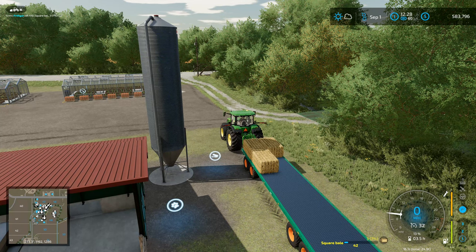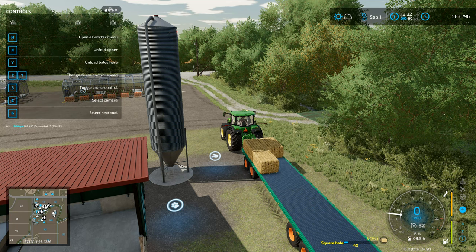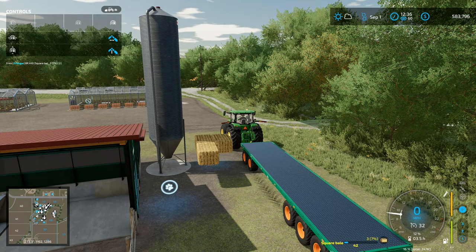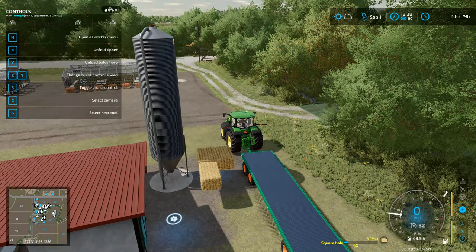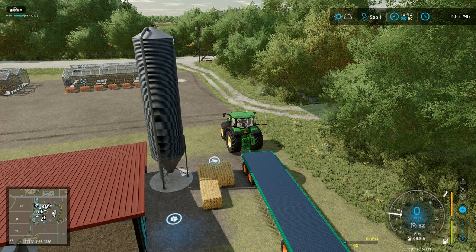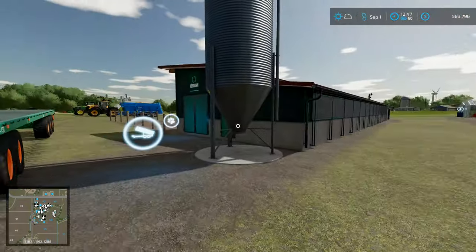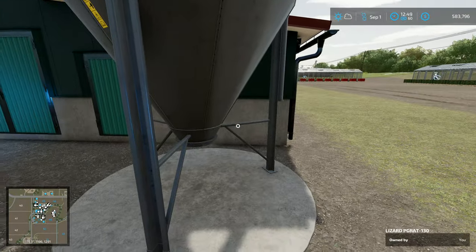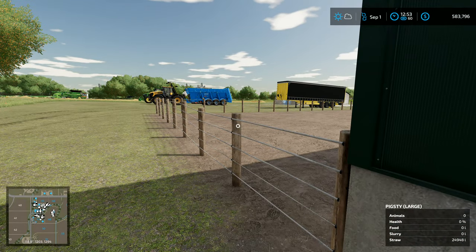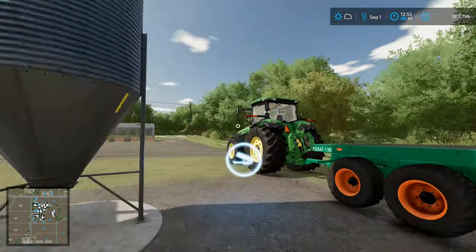So you press Y to start them unloading. You press the right mouse button to do that. Press Y again to unload them, and they go into the pig pen. We've now got 25,000 litres of straw in here.